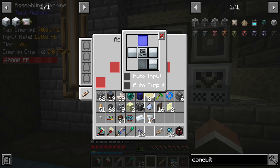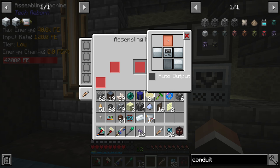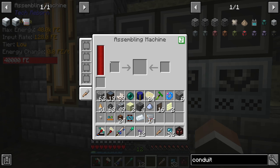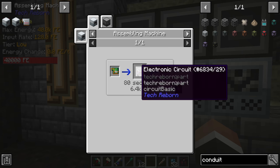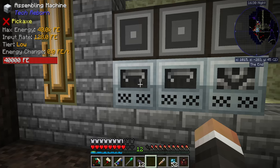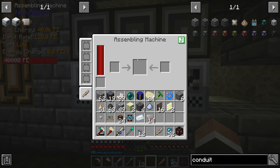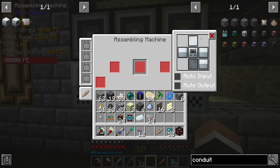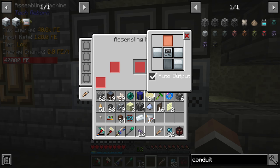We do have to do some configuring first. Clicking configure slots, we want the left and right slots to input from the top, and the middle slot to output to the top — change that to orange and tick auto output. That way the ME interface will insert ingredients on the left and right, make the electronic circuit, which then gets auto-ejected through the top.